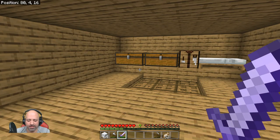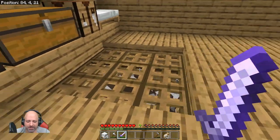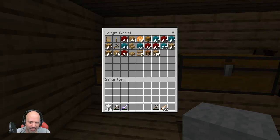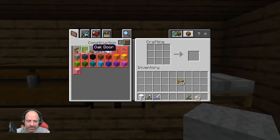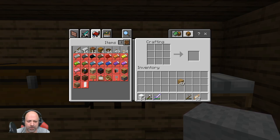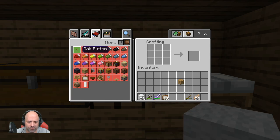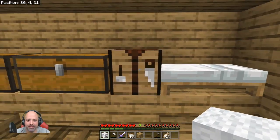I went over and grabbed a bunch of string and got myself a stack of white wool. I left a whole bundle of string over there too. I think we're going to do the igloo in the next episode because this one I've already gotten very carried away. I want to do the paintings — we need 20 paintings, and that's why I was over at the igloo to see how many we had. There are eight, and then four more.